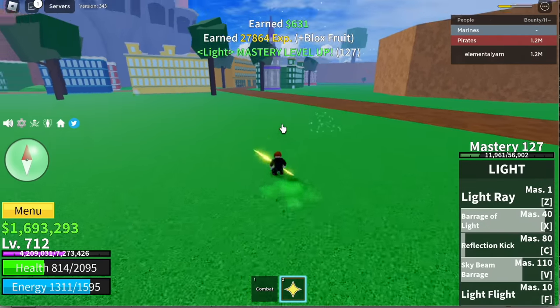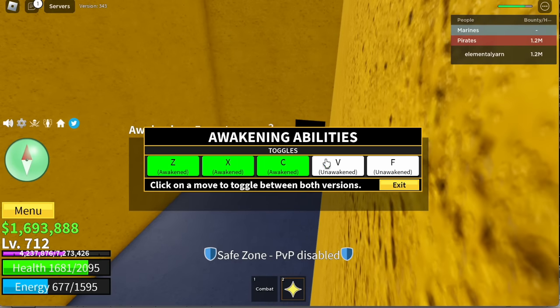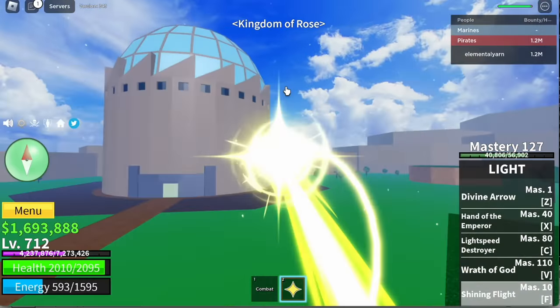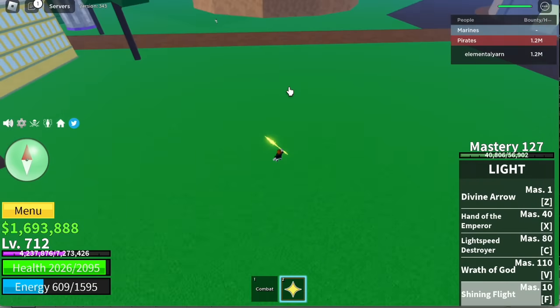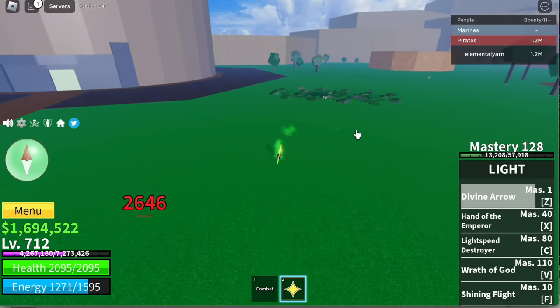In order to awaken all the skills, you need 4,500 fragments. For the F skill: Shining Flight — I can control the direction and this one's faster. One of the best F skills. Next up, Divine Arrow Z skill — you can charge it up for more damage. 2,600.